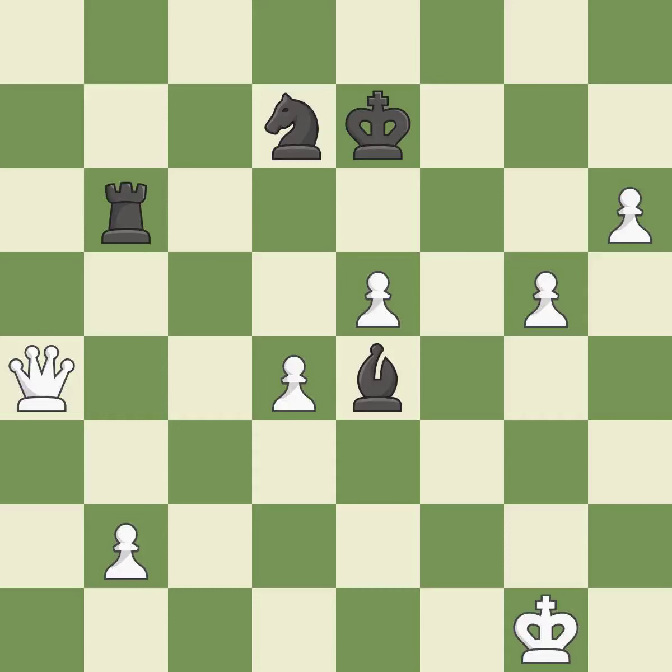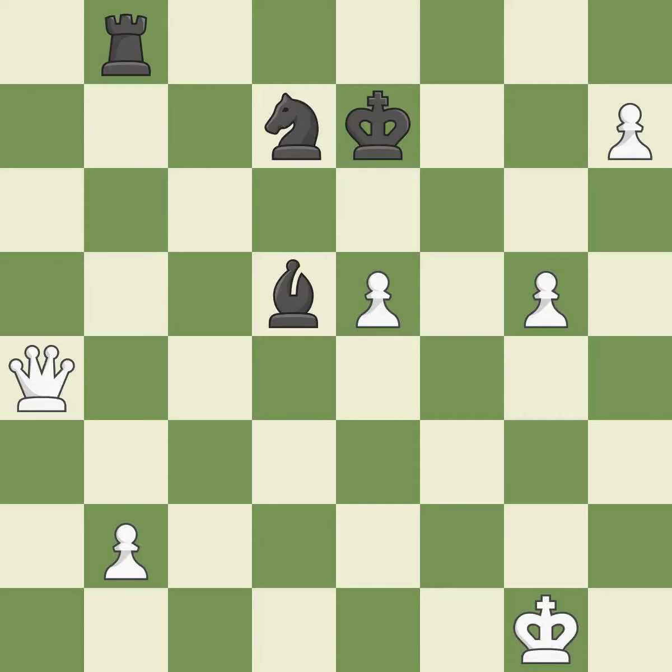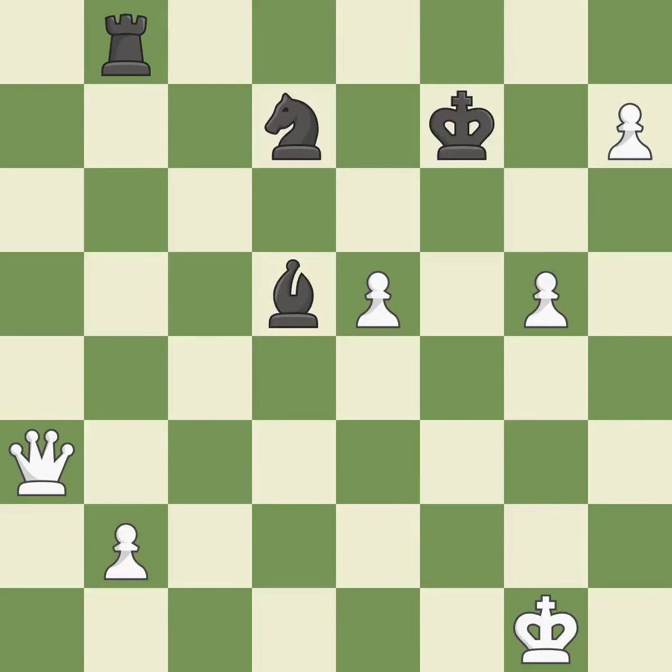The bishop may now control more squares because it is in a better position — quite good. This reveals an assault that poses a threat to a bishop — ideal. It was a free pawn there — quite good. A passed pawn is pushed — ideal, what I would have advised. The attacked pawn is protected — quite good. This avoids the queen's check — ideal. This forks multiple pieces — it is best.